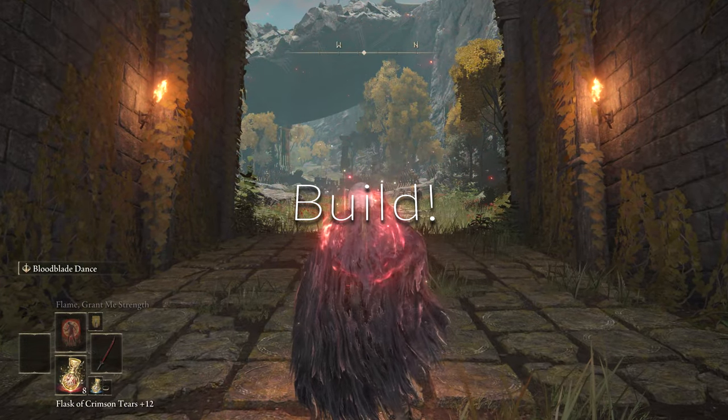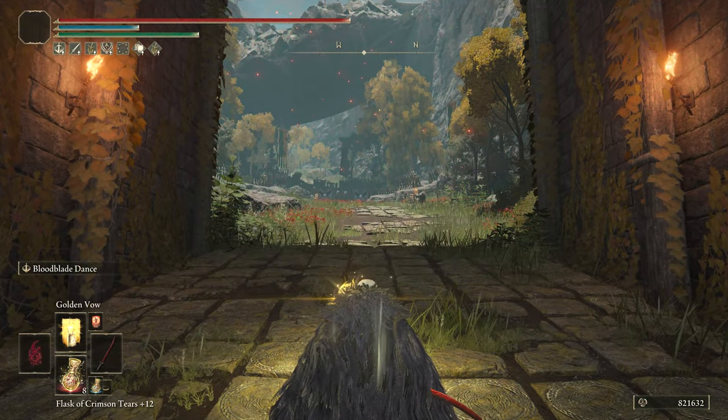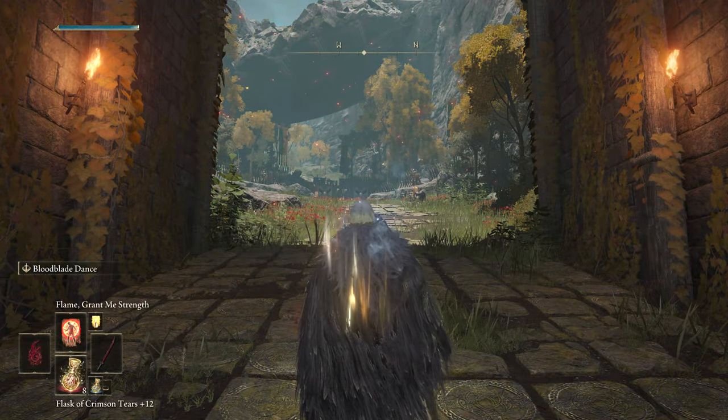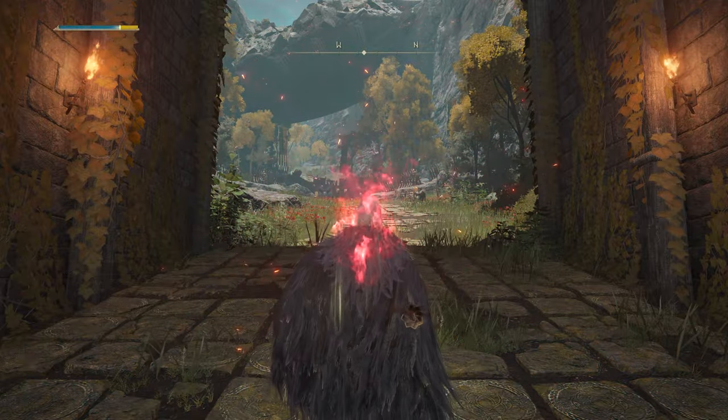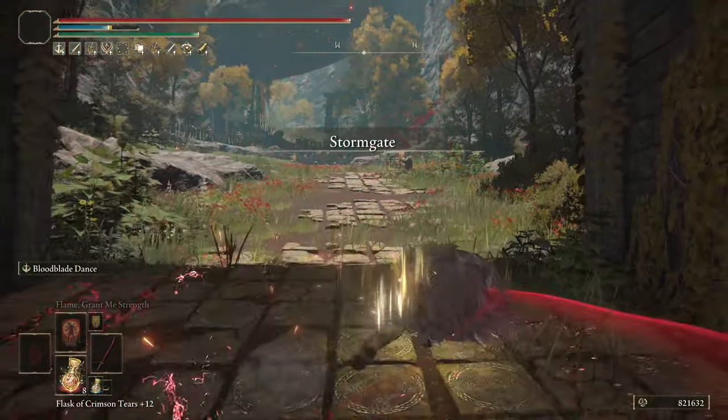For how we're buffing this — before we go over the build for the weapon art — we drink our tear first, which has the Faith Tear in it. After that we use Golden Vow, then we fill up our FP, then we use Flame Grant Me Strength, and then you get to use Bloodblade Dance, which I promise you'll have fun with.